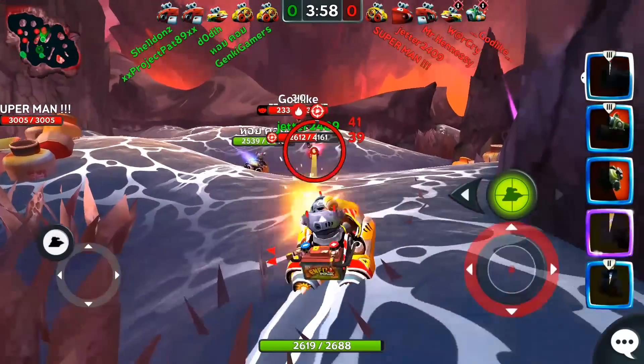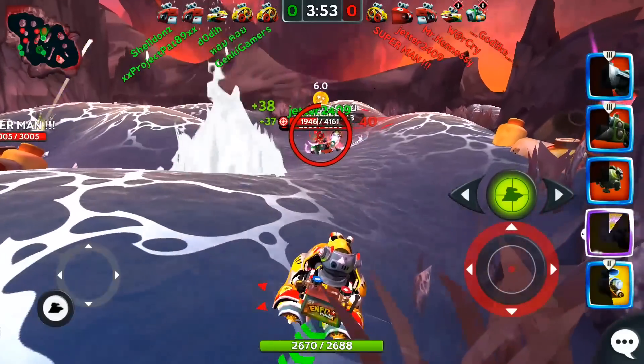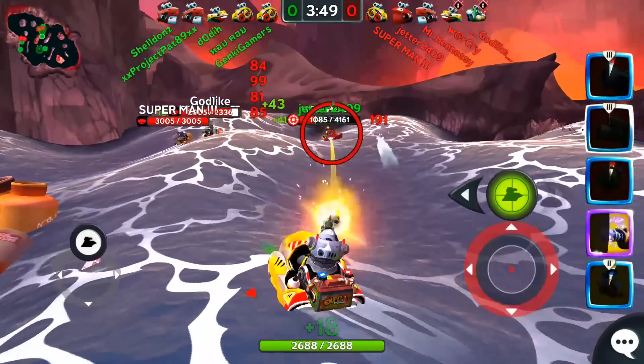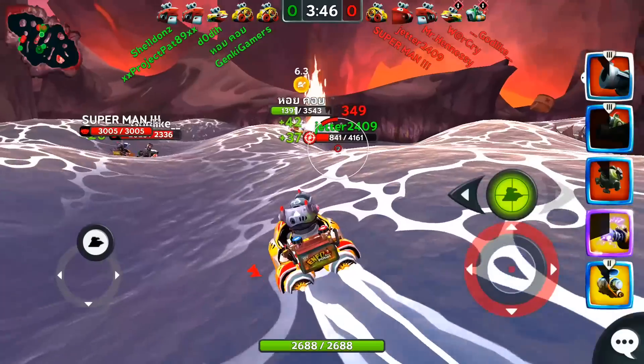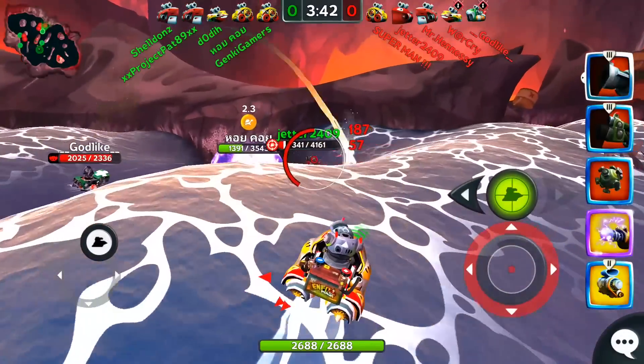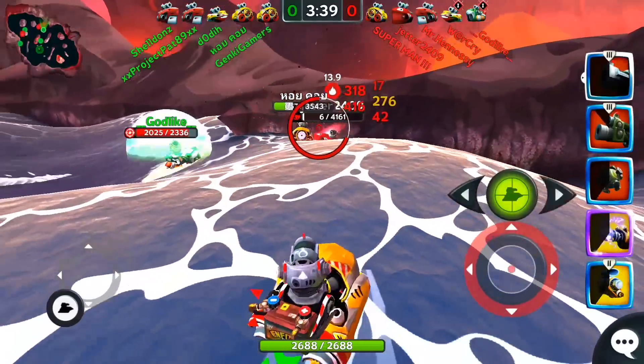Don't waste too much time trying to get the perfect placement for all your mines. It is better to get more mines out than to worry about the exact spot to put them in. Also, if you are in fighting range of the other team, your primary focus should be on using your other weapons to deal damage instead of placing mines. Save your mines for when you aren't needed to deal damage or your other items are on cooldown.